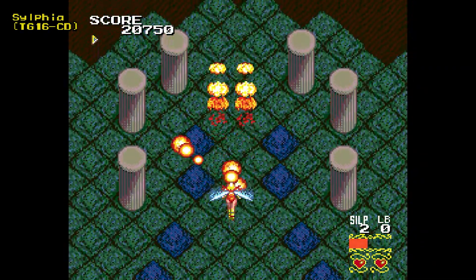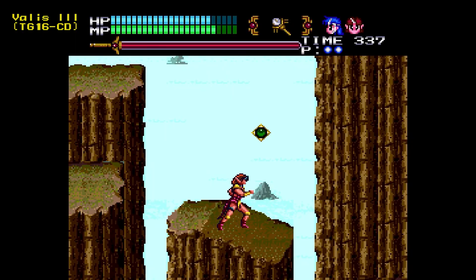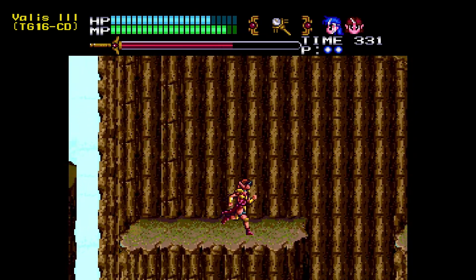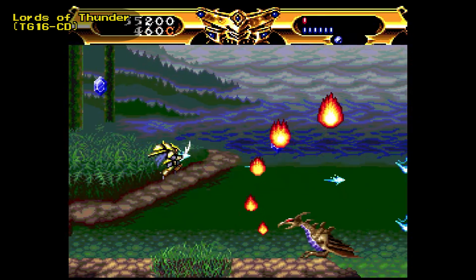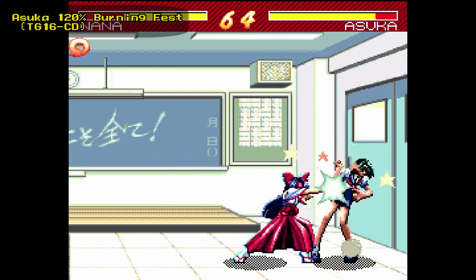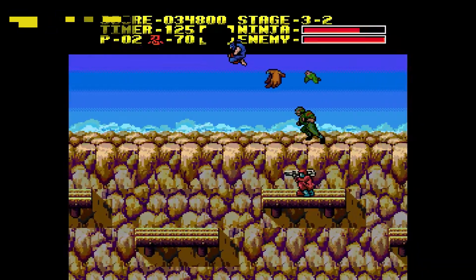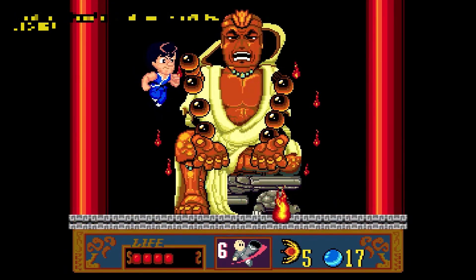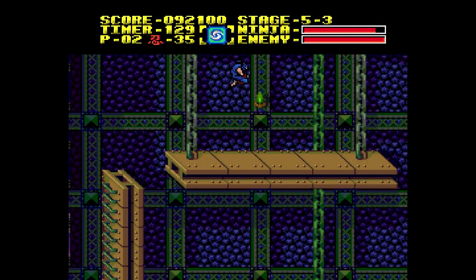Moving on to disc-based systems, I first tested out the TurboGrafx CD — mostly because it's a console I missed out on, and not because of its emulation complexity per se. Even most people that have played it simply stop at Castlevania: Rondo of Blood, maybe a shmup or two, and that's about it. In general, I had a good time exploring the library and there were no issues that I could find. Shoutouts to the TurboGrafx versions of Ninja Gaiden and Jackie Chan's Action Kung Fu — other than the obvious differences in graphics, there are miscellaneous changes like level design and boss behaviors on some occasions, and it's worth checking out.